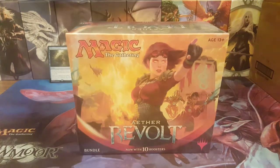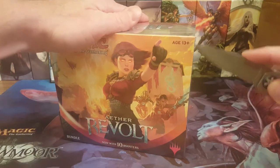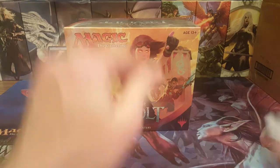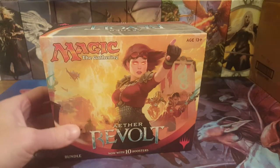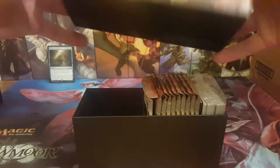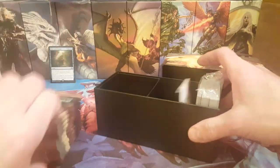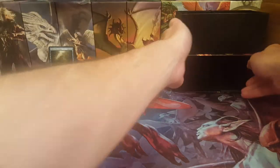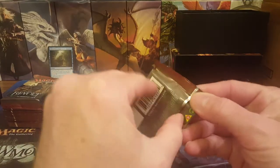Grab another box — there we go. There's the knife, if I don't stab myself, because that would suck. Aether Revolt bundle number two for this video. Can we get an invention? Hey, it's a green one this time — green spin-down. Packs ready to go, here we go — second bundle of this video, let's see where we go.